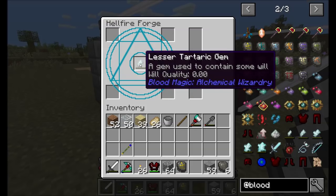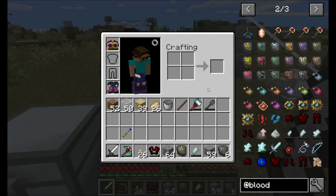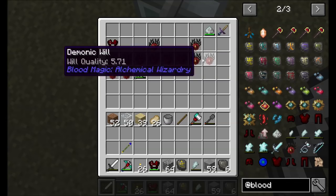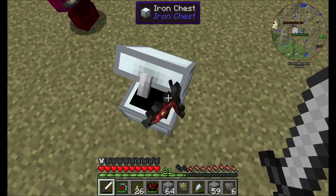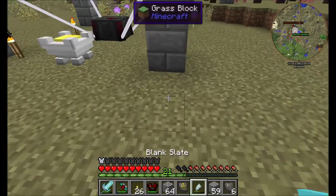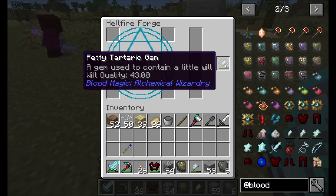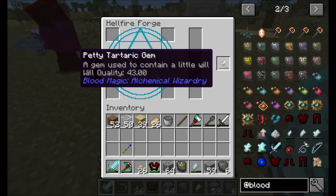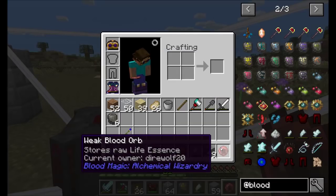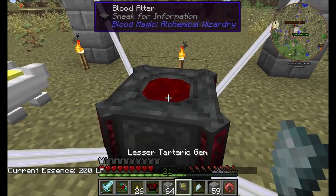So how much can the lesser Tartaric gem hold? It multiplies by 4 each time, so 256. I'm thinking I'll have it multiply by 8 instead. I had all these demonic wills that I've been collecting as I've been killing monsters, and as a result I stopped using the sentient sword. I'm definitely going to need some sort of voiding talisman to stop that. There isn't yet a way, but there will be a way to transfer will from a petty to a lesser - I'm trying to think of whether I want that to happen in the Hellfire Forge itself or while out in the world.